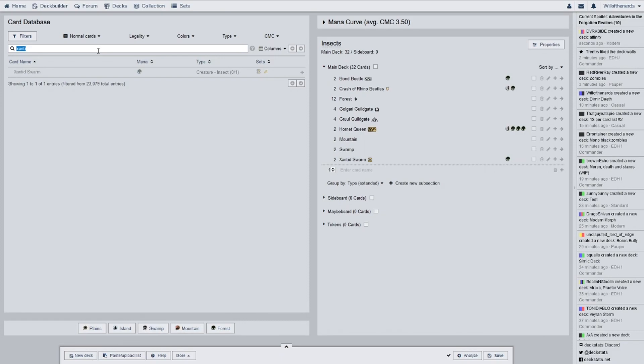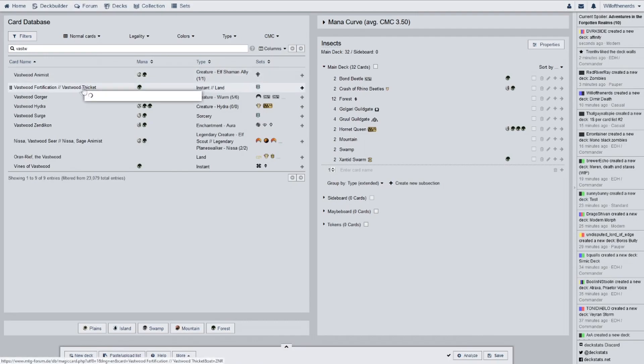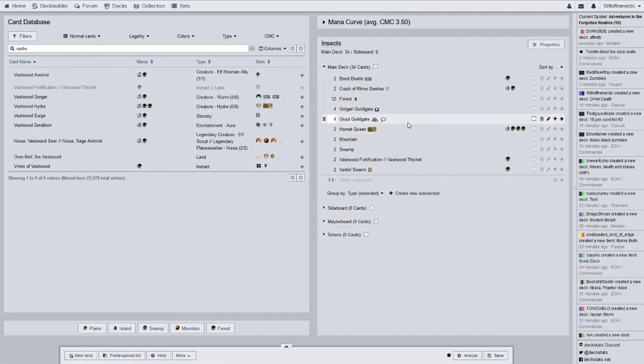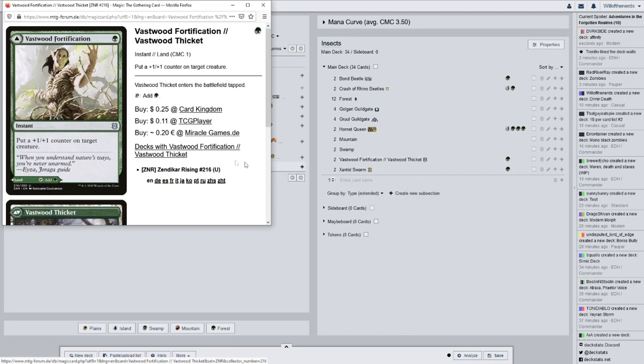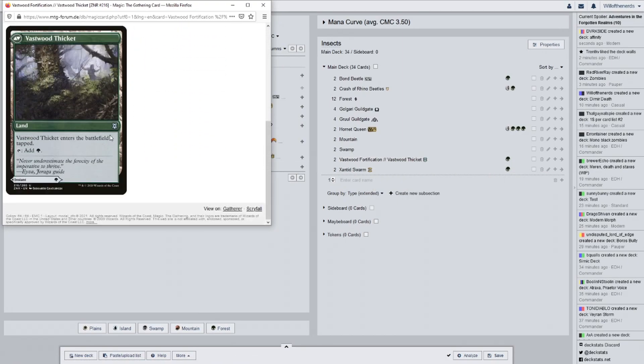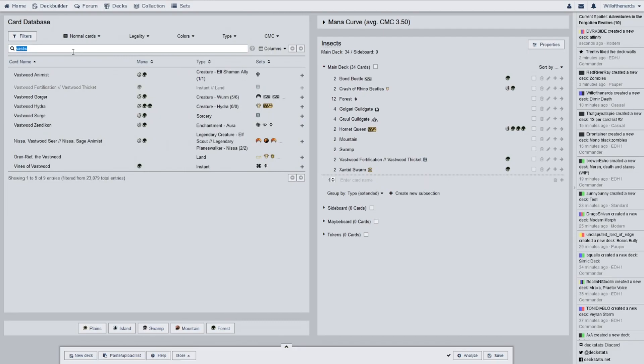Next we have a card from Zendikar Rising — one of those flip cards. We have Vastwood Fortification and Vastwood Thicket for a two-of. It puts a plus one plus one counter on target creature, and then it's also a land on the back end. I don't need the land, so it's in here for the counter effect. I don't know the ruling on if it comes back to your hand — I'm not a judge, don't take my word on that.